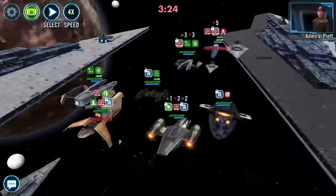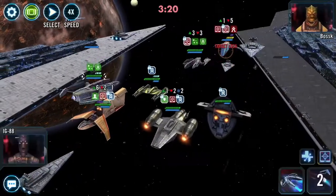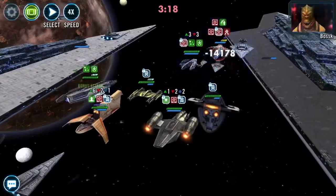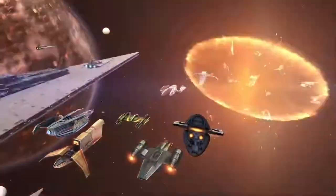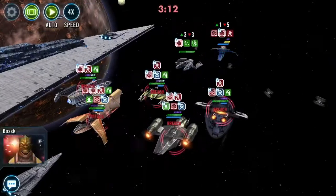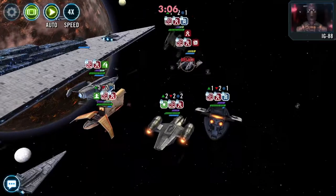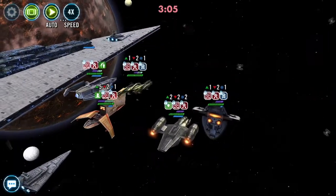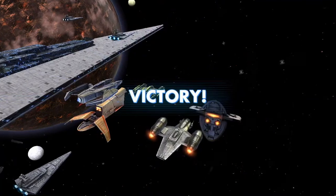The two ways I normally kill the Houndstooth are either eventually just whittling it down, or getting the second Seismic Charge off with Boba, which will just annihilate the Houndstooth. I put it on auto after killing their Executor — it just doesn't matter. That's the fight. This was a very, very good RNG fight for me.